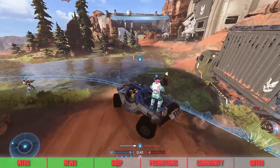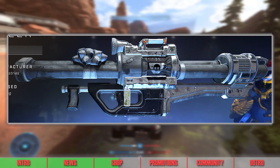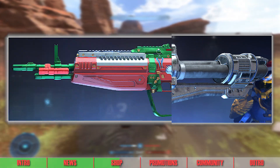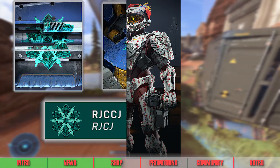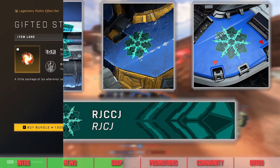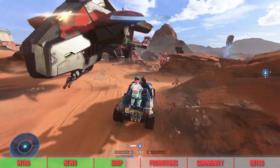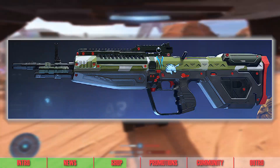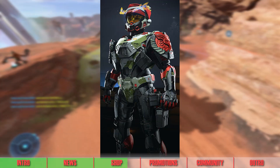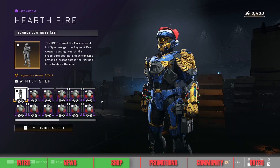The second new Holiday Bundle is the Holiday Cheer Bundle, which contains the Holiday Cheer Rocket Launcher Weapon Model, the Good Morning Weapon Coating, the Yule Kick Armor Coating, the Kaleidoshot Emblem Set, and the Gifted Step Mythic Effect Set. The third new Holiday Bundle is the Hearthfire Bundle, which contains the Payment Due Weapon Coating, the Hearthfire Armor Coating, the Collider Chip Emblem Set, and the Winter Step Armor Effect.